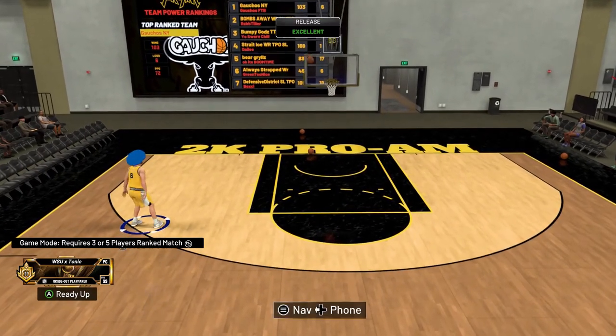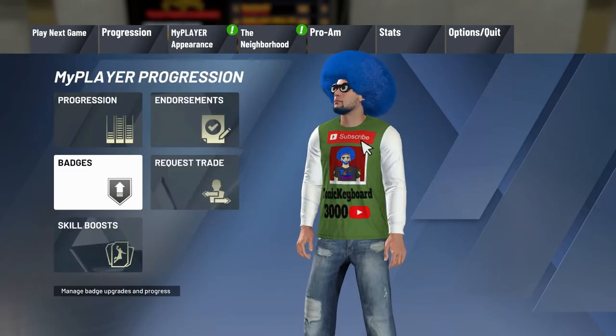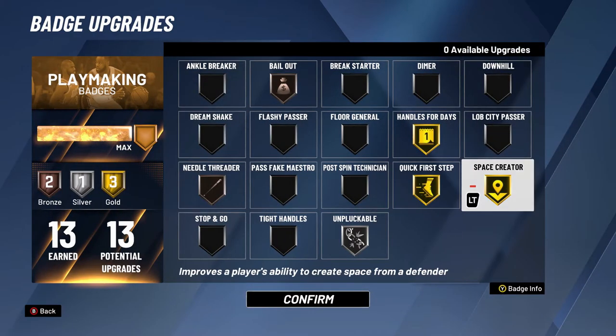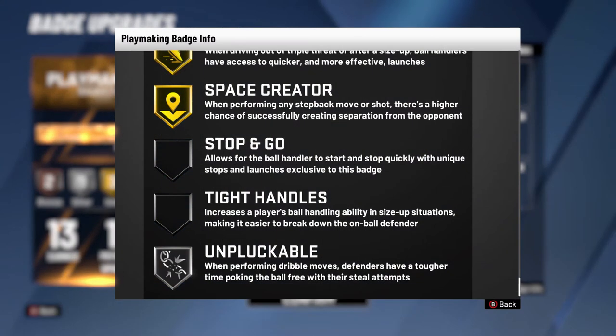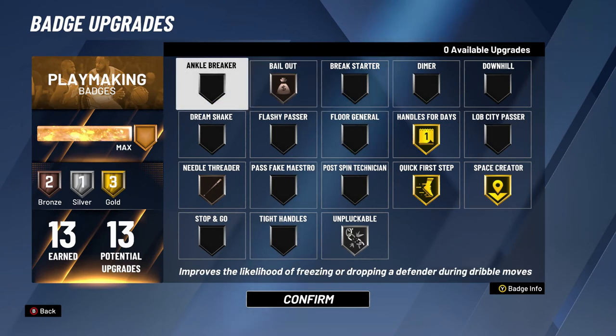That's pretty much it. Let me know what you guys think — let me know what hop jumper and spin jumper you use, or if you have any other questions. Shot creating takeover is amazing, you can break ankles with it. Also, if you don't have shot creating takeover activated, you can use Space Creator — it does the same thing, helps with step back and spin jumper. It is nowhere near as efficient though; shot creating takeover you'll get it every time, space creator gets you like 50% of the time. This is Tony, catch you guys in the next one. Peace.